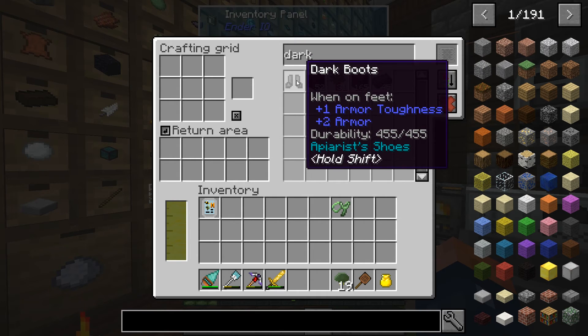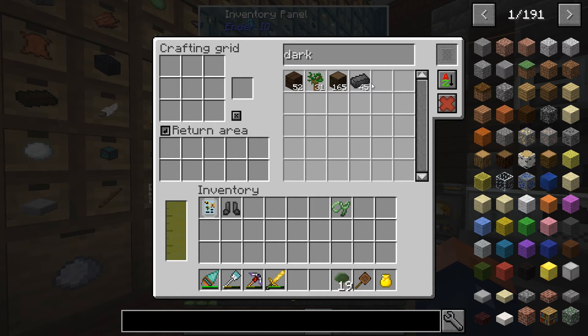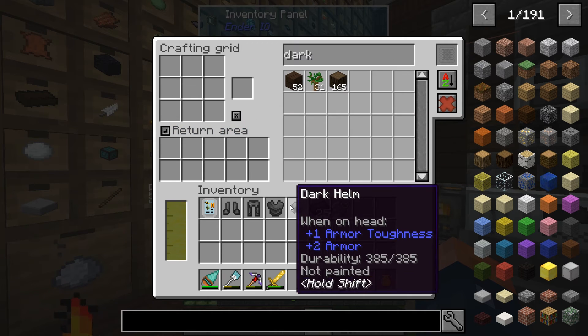I do have some dark steel. Looks like I already have some boots with some apiarist shoes on them. It's not empowered, but it has the shoes already on them, so we already have those made. That saves us on some dark steel, but we need to make the leggings, and we can also make the helmet and the chest plate. This is some really good armor I must say.